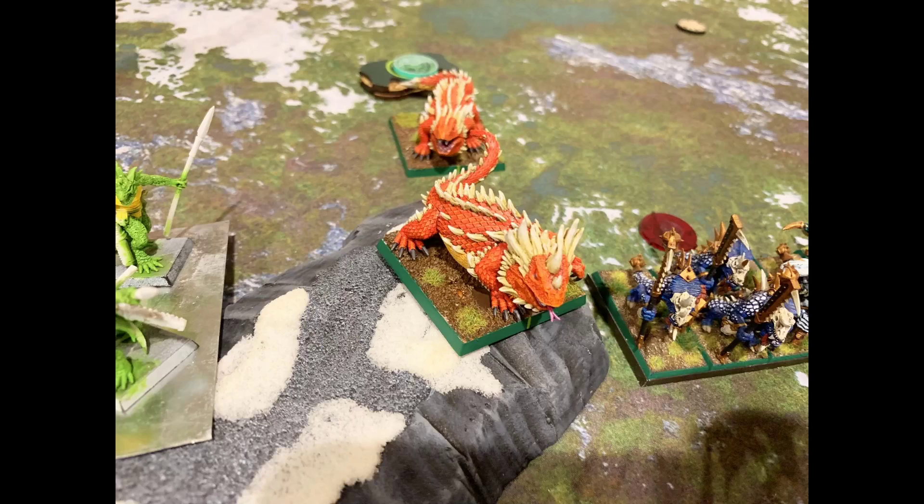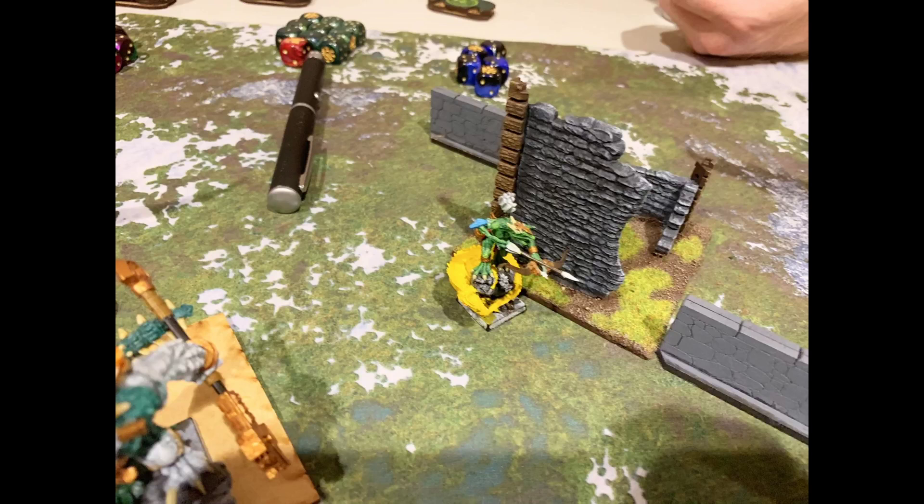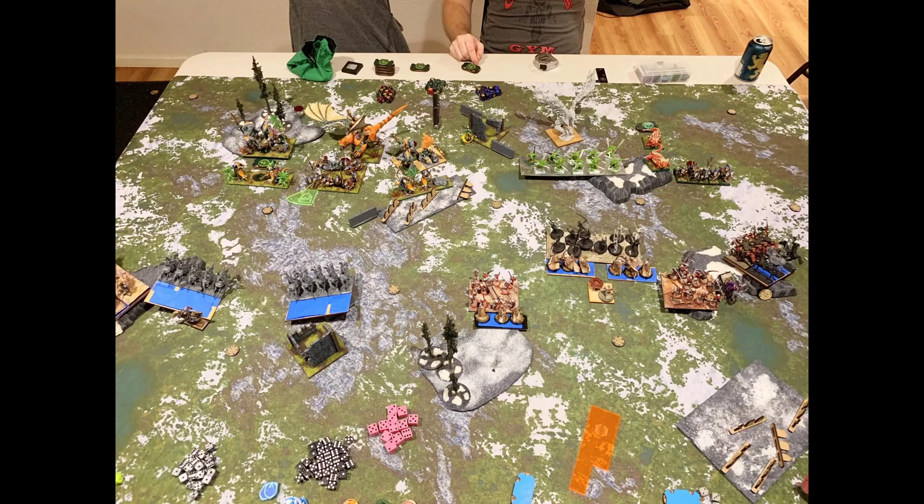Salamanders' turn one: they move the will-kill-it-on onto the hill to fire, and the phoenix has already healed three wounds off it via radiance. The lakilodon fires into my reapers doing one damage. Our tackle comes around the side of a building and fires into my other reapers doing three damage — our tackle is always money. If you're playing salamanders and not using her, you're missing out.